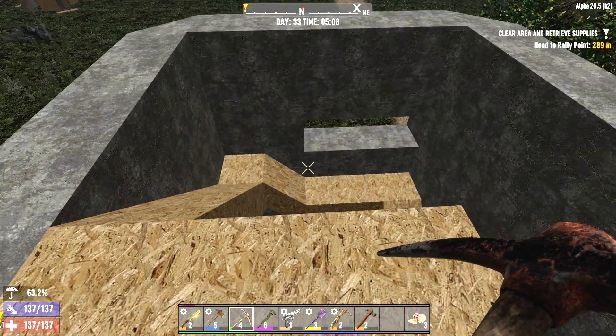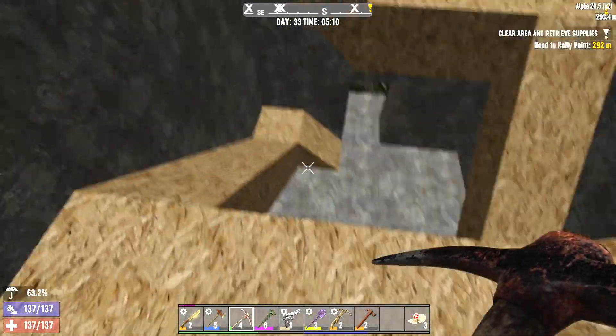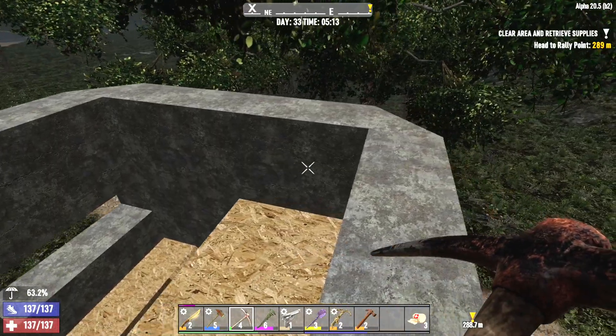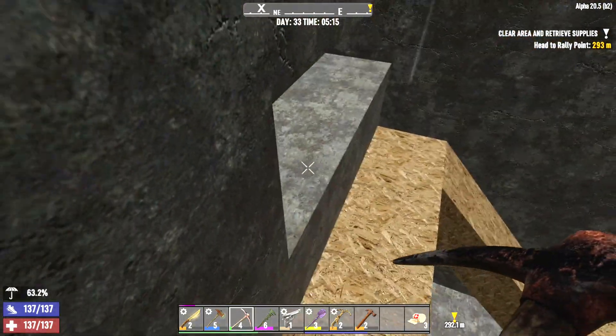I figured it out. For the horde base, I'm going to be putting the blade traps horizontally, like so, in these slots. It should hit them as they come through. We'll put a second one here. There's not much higher to go, because they're going to run through two layers, so there's going to be one. I have to bust out the slot on that side, but that's fine.